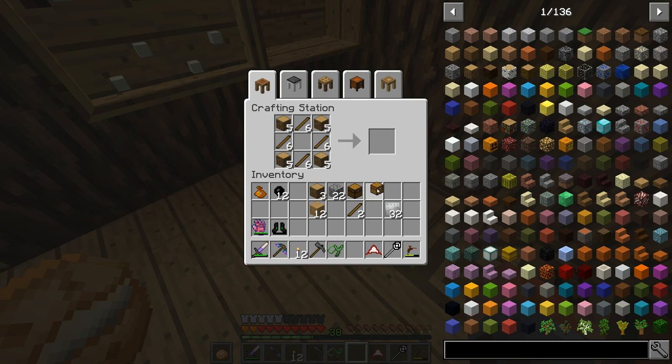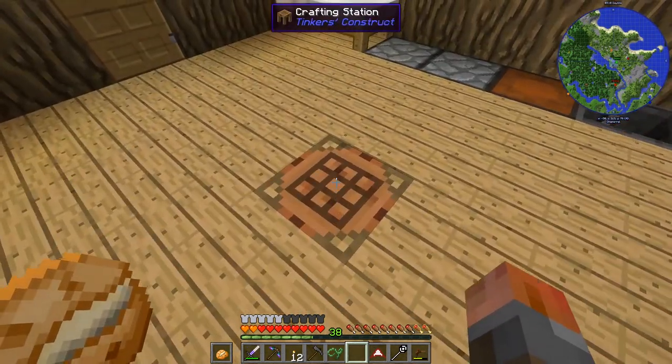Thank you to the viewers for suggesting that we are able to make a cheaper hopper. You can make it with wood - it's not quite as fast but it is a lot cheaper than going through iron. Entirely up to you of course, but if you want to make it, that's the recipe.